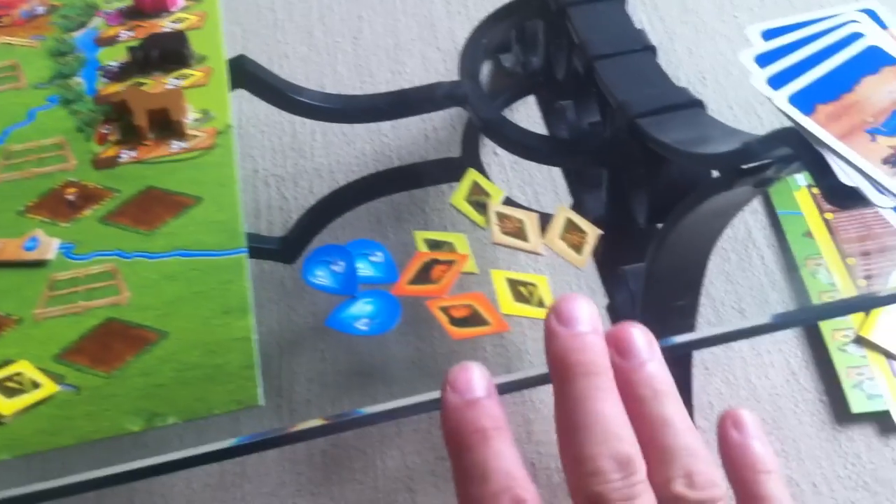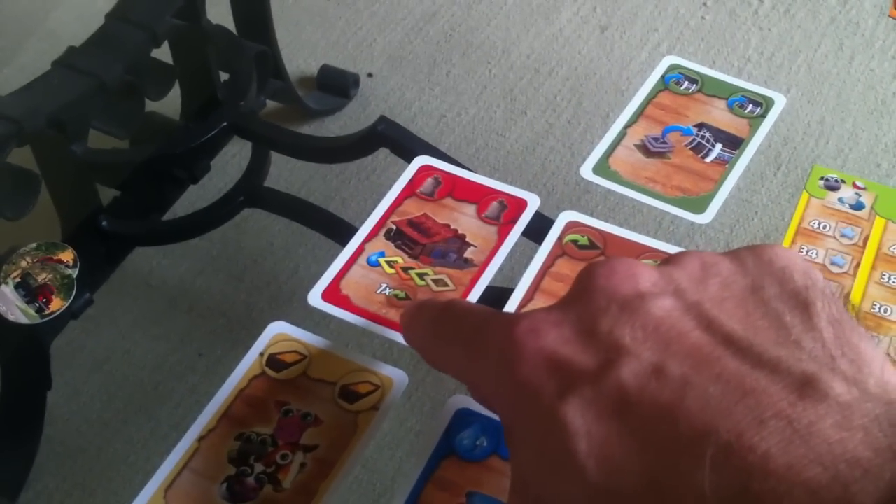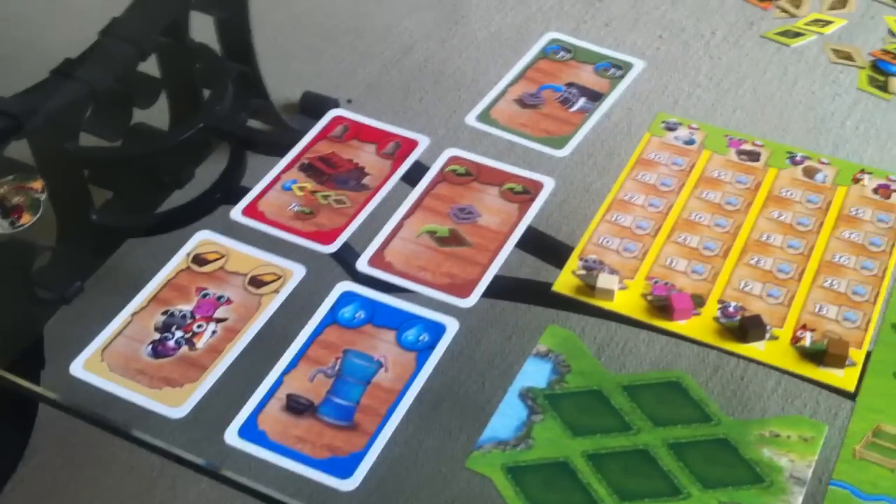At the beginning of the game I've got some of everything, so the feed store doesn't do me much good. And I can also do one freebie plant or sowing action. So those are the five I have to choose from, and I'm going to choose two.